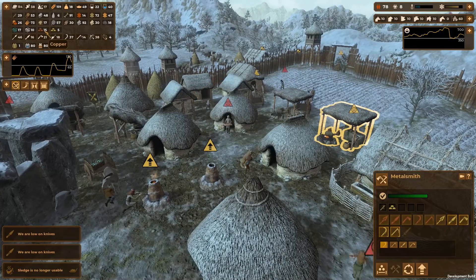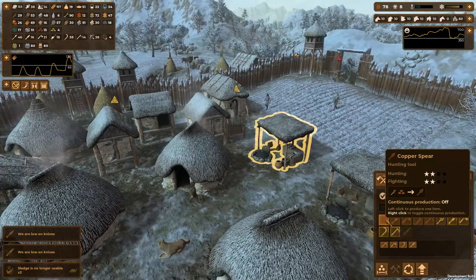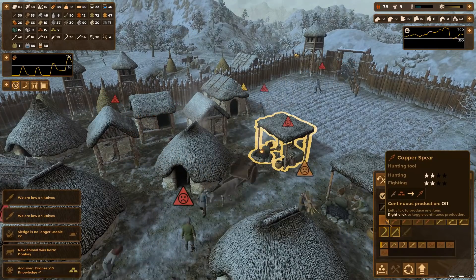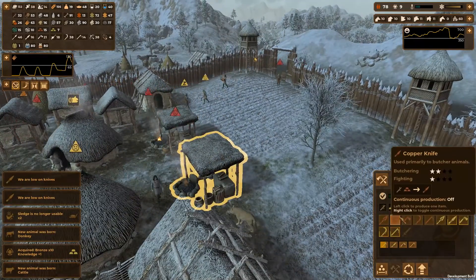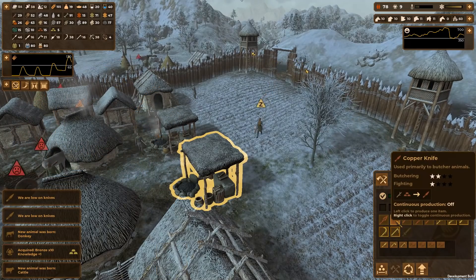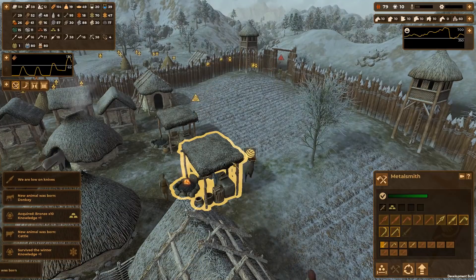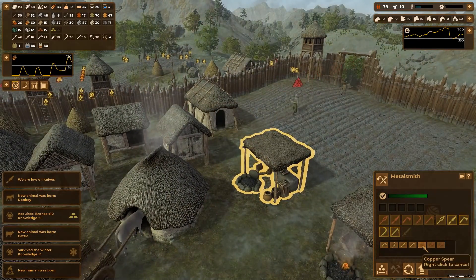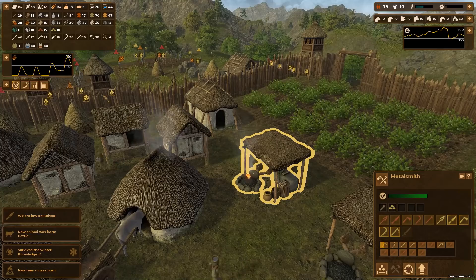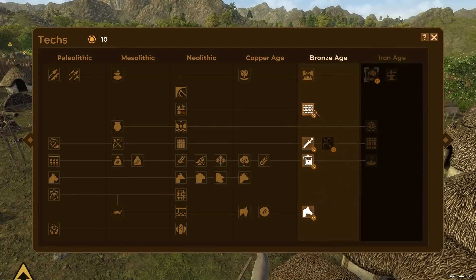We are producing bronze now. I should get rid of this copper because otherwise we're going to be stuck with it. Let's crank out some copper knives - eight of them. And I want you to produce another four copper knives here as well. Let's use up that copper, which helps with the storage. We've got 10 points - hooray - masonry, do it! This unlocks the warehouse, the roundhouse, and the wall. So now we can come over to one of our storehouses and upgrade to a warehouse.